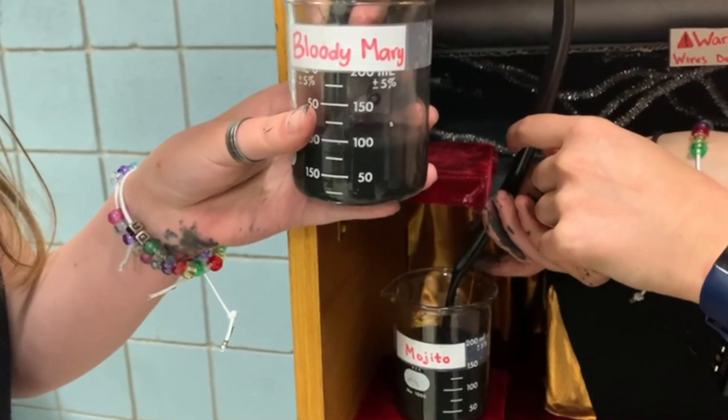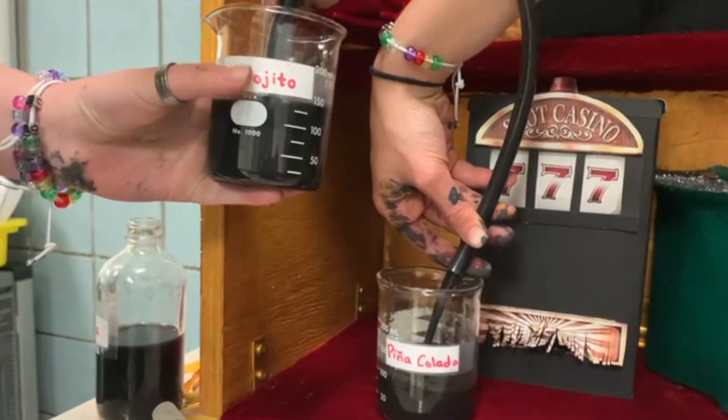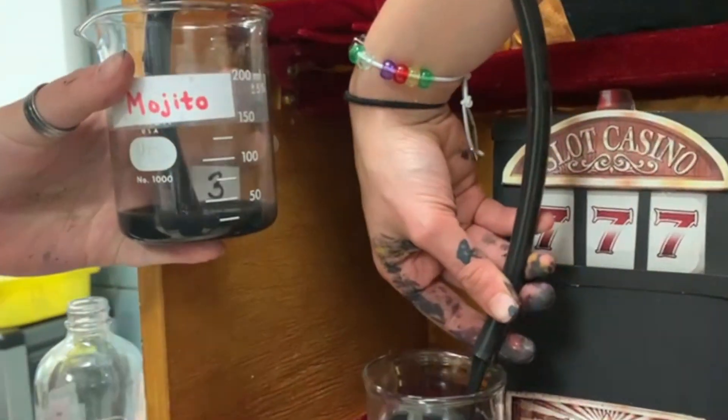Here, the safe crackers must move the liquid within each beaker using the siphon method to be able to see the numbers underneath each beaker, to later open a vault.